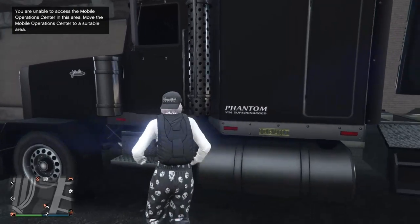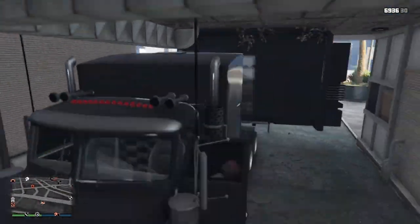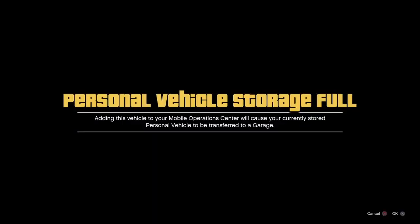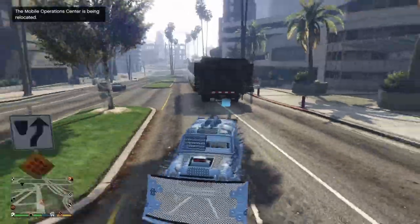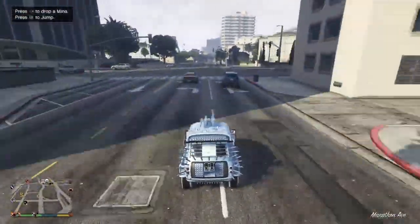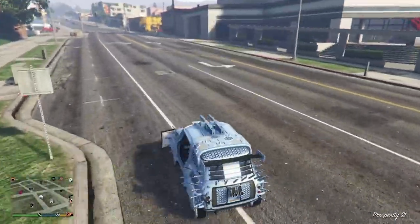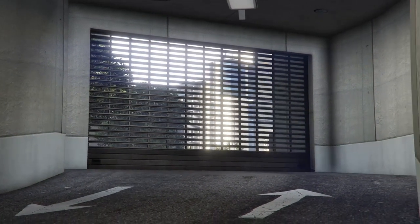Hop back inside your MOC and detach the trailer by holding right on the D-pad. It will start spazzing out. Quickly run to the back, get inside your ISSI, and hit right on the D-pad. You might have to tap X a few times. Once you tap X, you will be pulled out of the alert and in a few seconds you'll have a duped car. Drive it to your office garage and store it. Note: this is a glitch, so it's not always going to work — you might get black screened a few times, but keep at it.